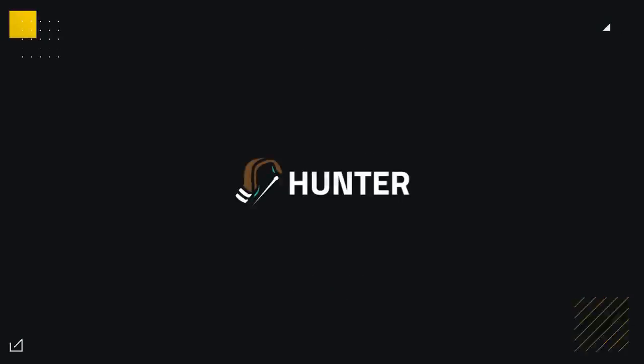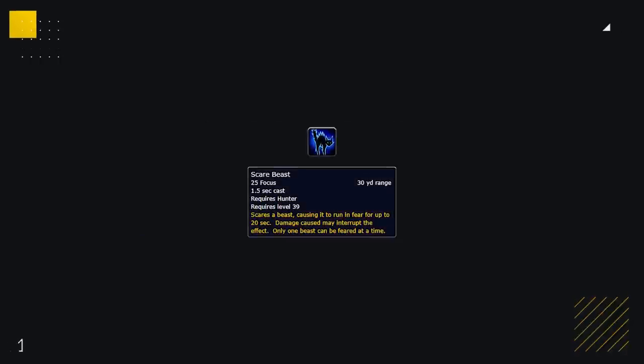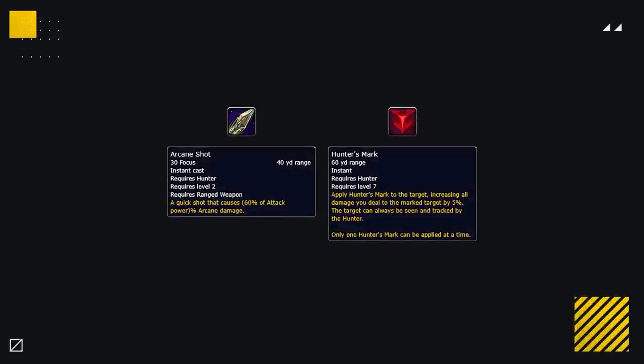Alright then guys, we're on our final class, which is Hunter. Returning are some old baseline abilities: Eyes of the Beast, Arcane Shot, Hunter's Mark, Killshot, and Scare Beast. Scare Beast is a super fun ability that can be made use of in PvP, giving you the ability to fear Druids when they're inside of their form as well as other hunters' pets. Killshot gives all specs a lot more finishing power, dealing high damage on targets below 20%. Both Arcane Shot and Hunter's Mark are being made baseline in Shadowlands, so all specs will have access to both.